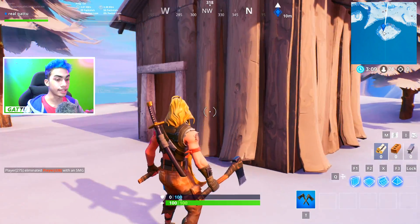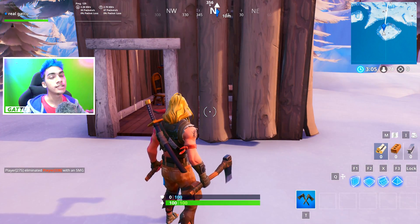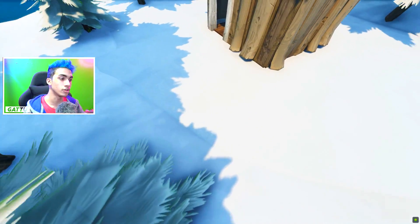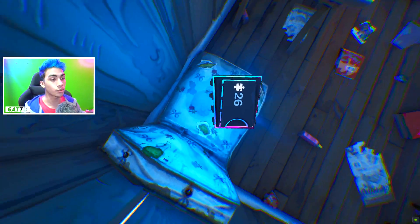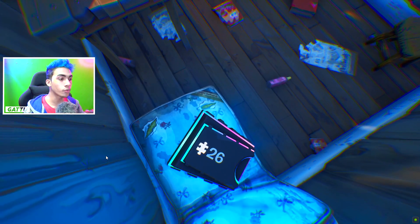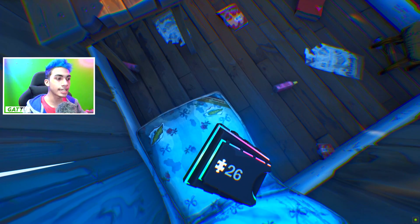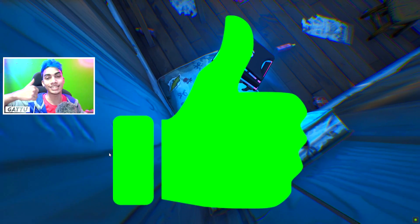Exactly over here the Fortbyte could be found inside this house — this is going to be the exact minimap location. All you guys got to do is follow the gameplay. There's going to be a house which looks something like this, and on top of the bed there's going to be the Fortbyte. This is the exact place where Fortbyte number 26 could be found, so come over here with the Bunker Jonesy skin and get this Fortbyte for yourself.